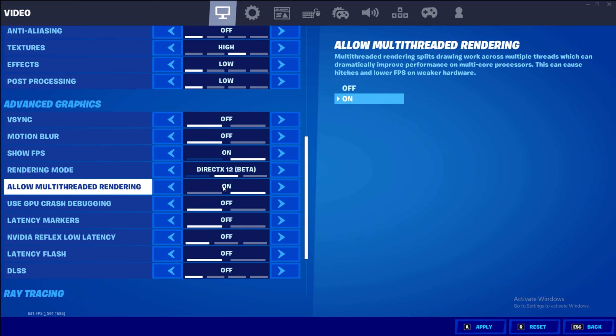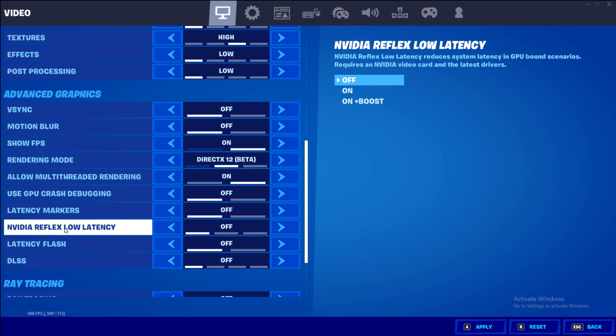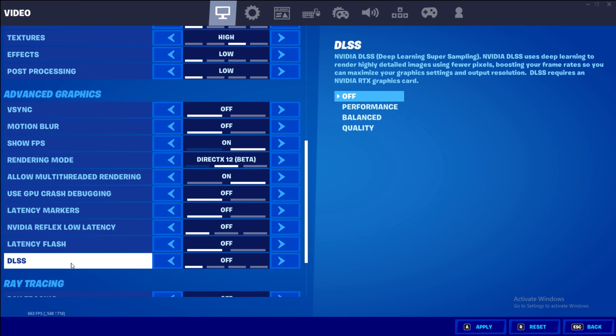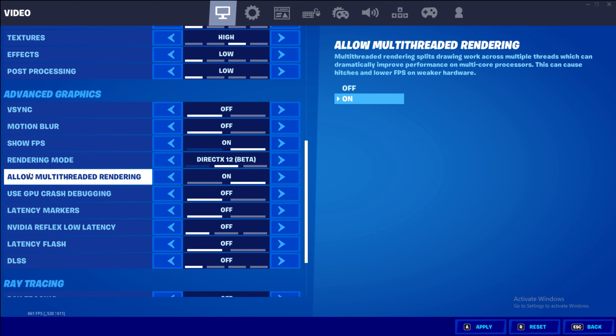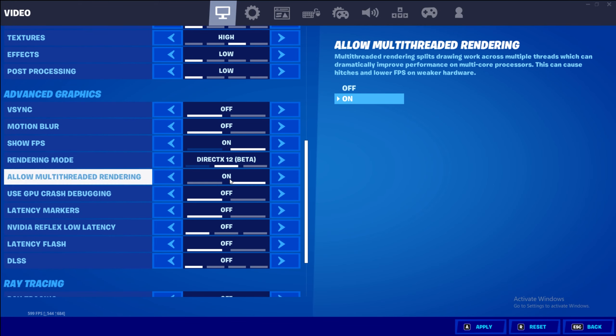Multi-thread rendering on. Now if you have an i5 or a lower CPU, try turning it off — turning it off is not the worst thing. I've been messing around with it and sometimes having it off actually gives you more consistent edits. GPU crash debugging off, latency markers off, NVIDIA reflex low latency — turn that off. DLSS is also off. I used to have DLSS set to quality, but I noticed off is actually better because DLSS is essentially a version of anti-aliasing that uses deep learning — an AI-based anti-aliasing. We don't want any sort of anti-aliasing or effects, so we turn that off and leave textures on high.